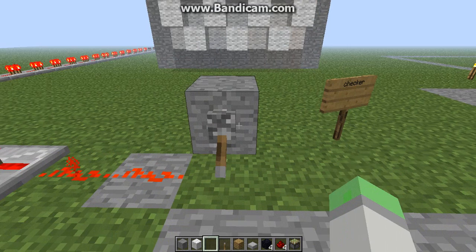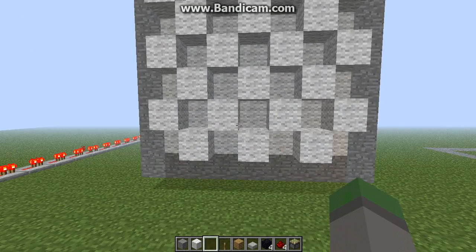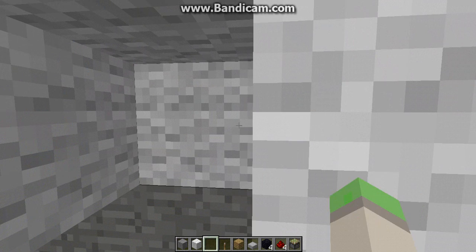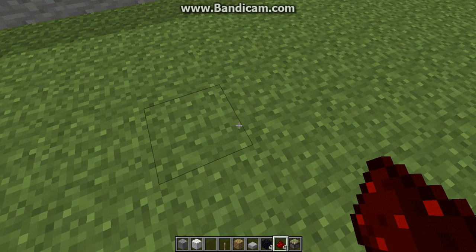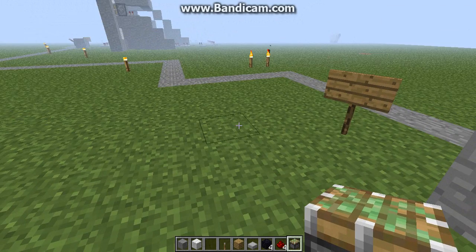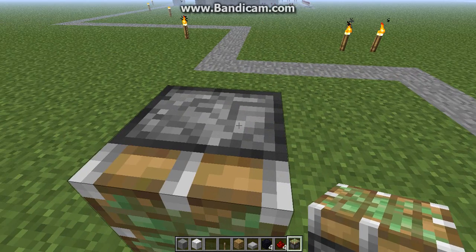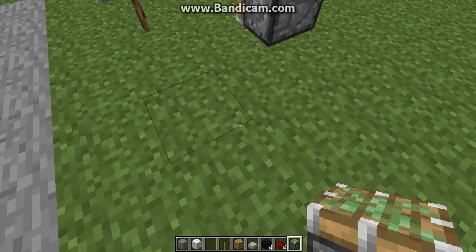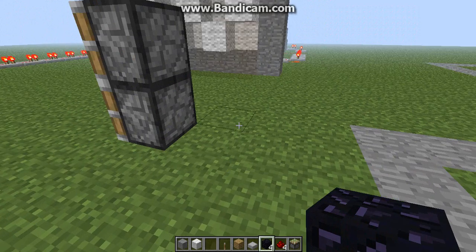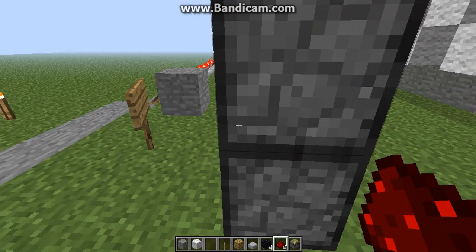It's checkered, but there's a gap between them because you can't put one on top. If you did and put one on top, how would you get the wiring to the other? You can't get up there.